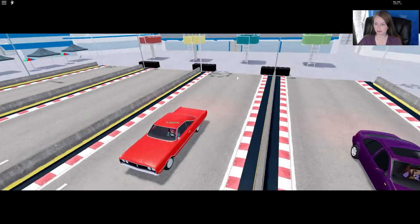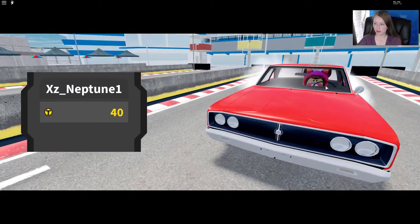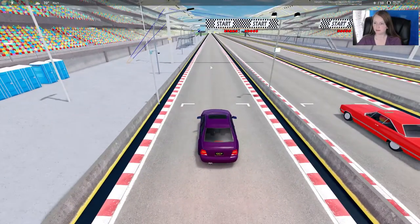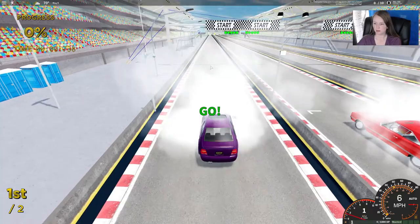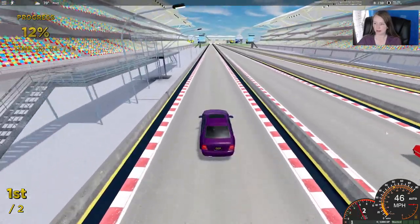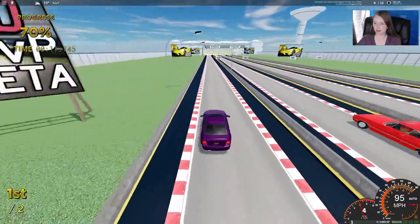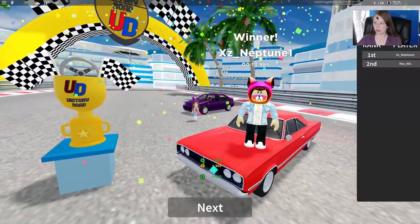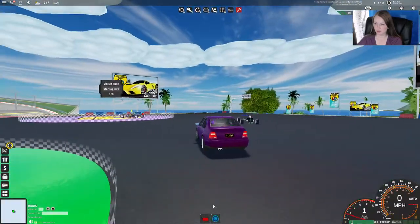Let's give it a shot. I like his car — he's got a pretty cool car, or she, I'm not sure. You just hit W to go. I'm not sure if we'll beat out this other car because I'm sure it's a more souped up version than ours, but that's okay because just competing will help us get some eggs. You see up there I have one egg. If I would have won, I would have two eggs, but unfortunately that didn't happen since I'm going up against someone who has a better car.